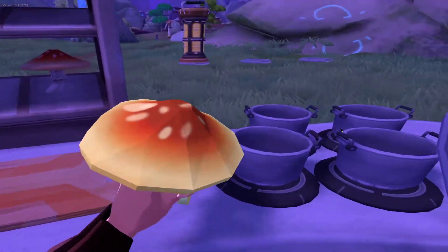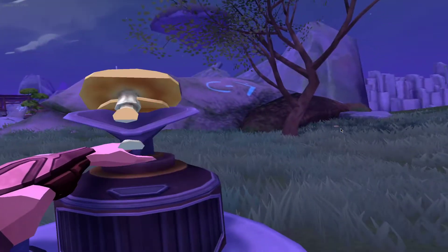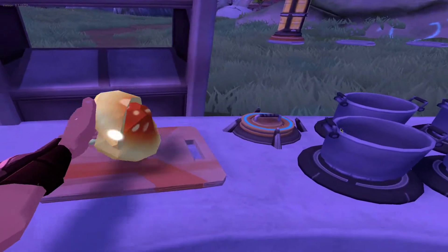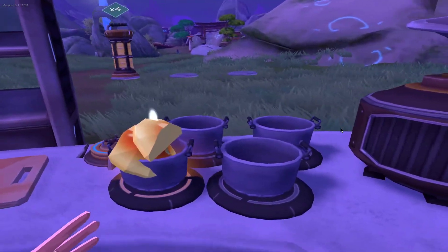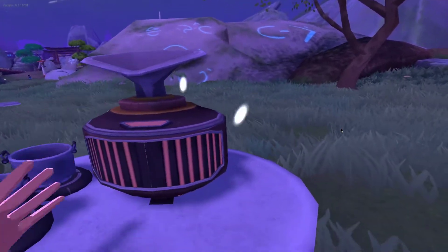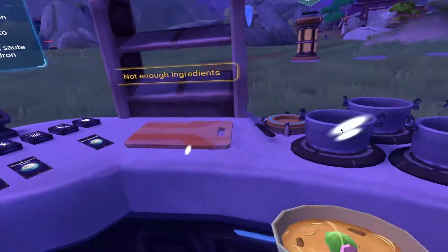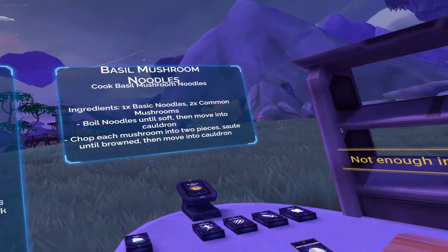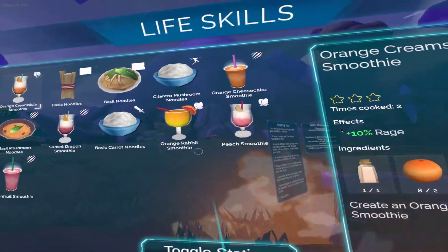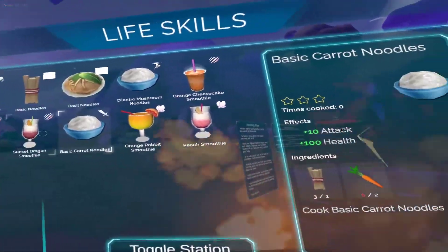I technically cut it into four, but we'll see if it works. It's probably fine. There we go — there's two pieces. Wow, the mushrooms burn super fast. So I made the basil mushroom noodles, which is the one that does the stamina up. I think I need to make another one and see if they stack, because that was the only one that has stamina that I can make, if I remember correctly.